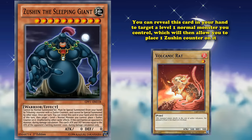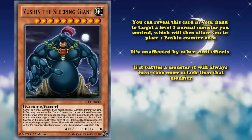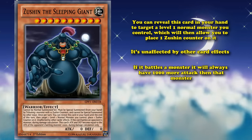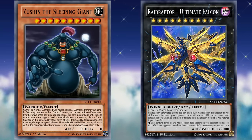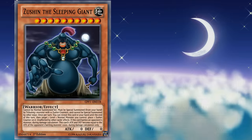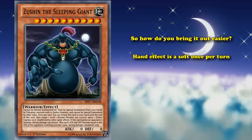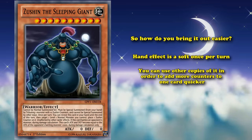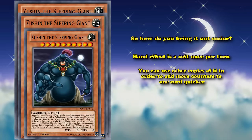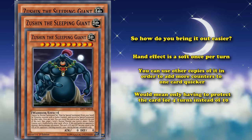Zushin's effects on the field are that it's unaffected by other card effects and if it battles a monster it will always have 1000 more attack than that monster — not half bad, basically winning duels similarly to Ultimate Falcon while bypassing Ultimate Falcon's weakness of being destroyed by battle. That requirement is obviously too difficult to accomplish on its own, so how do you bring it out easier? Its hand effect is a soft once per turn, meaning you can use other copies of it to add more counters quickly. If you have three copies in your hand that's three counters per turn, meaning you only have to protect the card for four turns instead of ten.